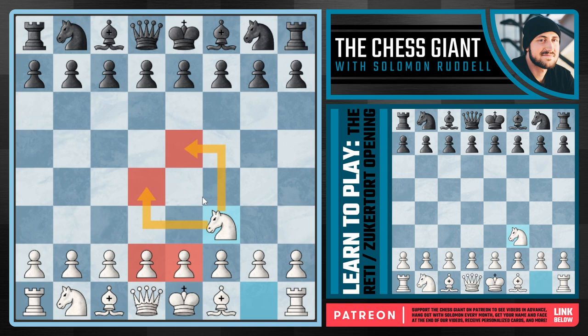In today's video we're not going to be going super in depth on the lines, variations, and theory like we usually do. Instead, I'm going to try to show you the opening options that you have following this move, many of which we've covered on this channel and many that we will continue to. So the big question is: we play this move of knight f3, reaching the Réti slash Zukertort — how is black going to respond?